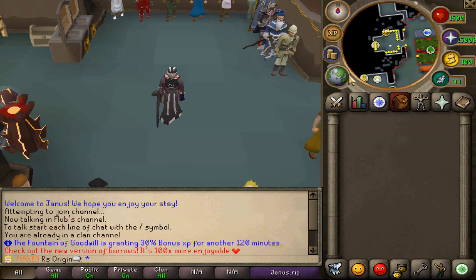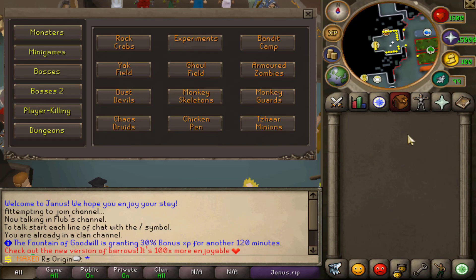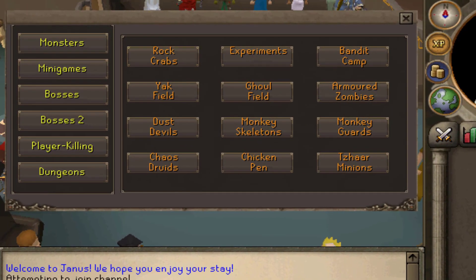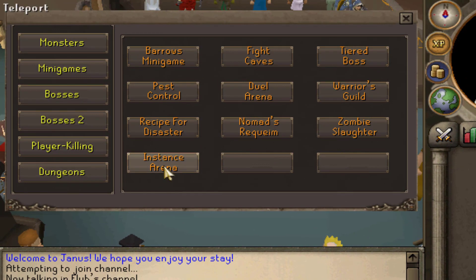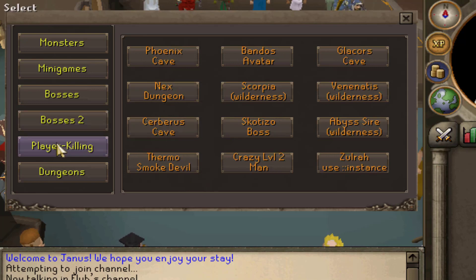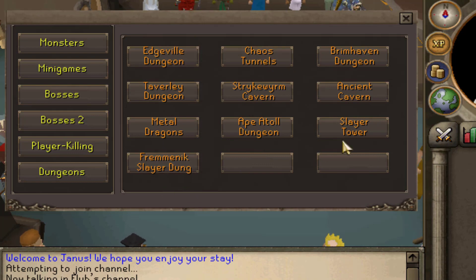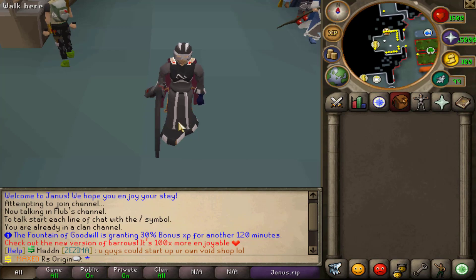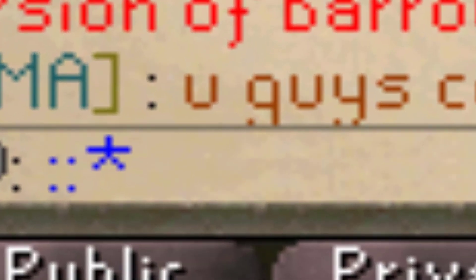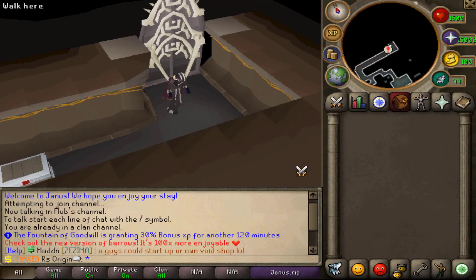Now let's check out the teleportation system. You can either click on the map or click on an option here. They have pretty much every monster, and so many cool minigames — like the instance one I really love. They also have demon, zombie slayer, a ton of bosses, player killing — basically the wilderness — and then dungeons. Really nice guys, they have a lot of options for teleportations. They also have this very special minigame which is actually cool — go ahead and type this in and I'll show you guys how it fully works.